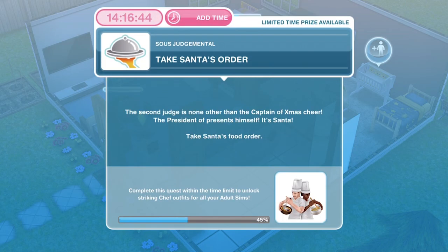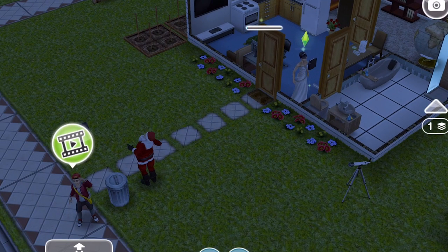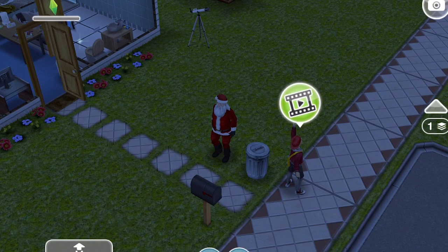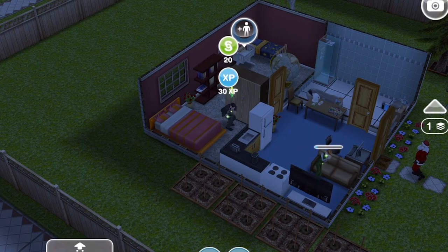The next thing to do is to take Santa's order. The second judge is none other than the captain of Xmas — the president of presents himself. It's Santa! Take Santa's food order — it takes five minutes. Santa should just be at the front of whatever house you are in. If there's any reason he's not there, go out onto the town map and back into a house and he should be there. We have finished taking Santa's order.